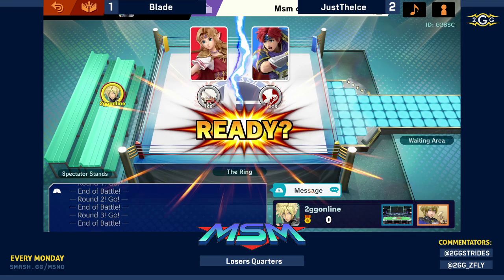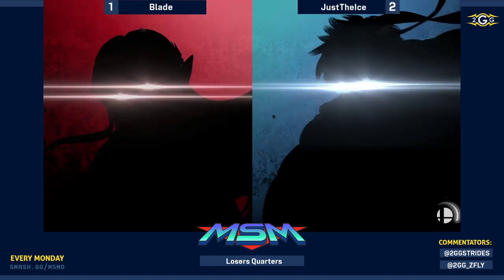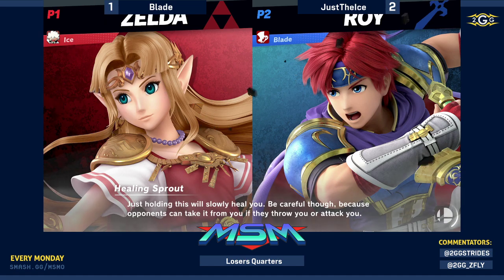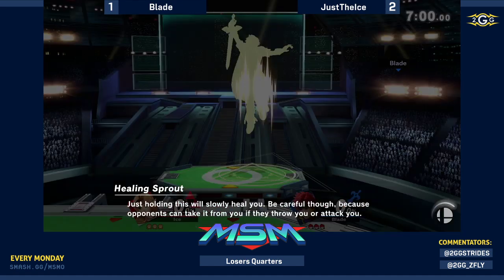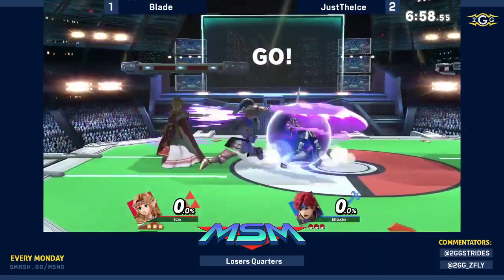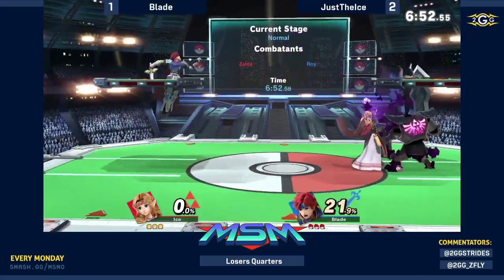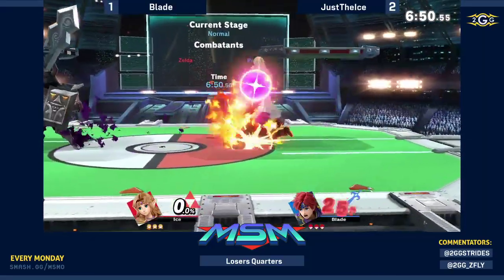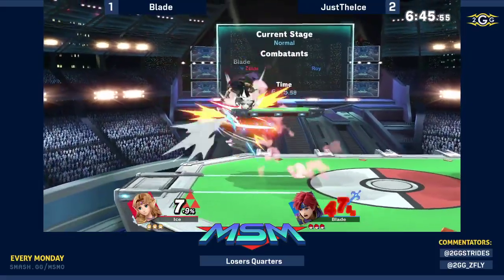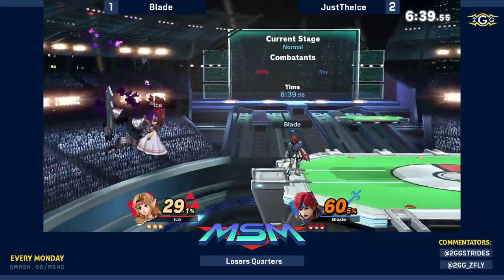And it looks like Roy is our character. Roy is not a bad pick either. Like I was saying earlier, he has a little bit more range. He can keep Zelda out a little bit more. But Roy hits harder, has better combos. And the way that he was approaching Ice anyway — it was a similar fashion to how Roy would approach. Except now, whenever Ice tries to cross up or even land on Blade's shield with Nair, he's going to be able to jab, which also hits behind him, setting up into kills even easier.